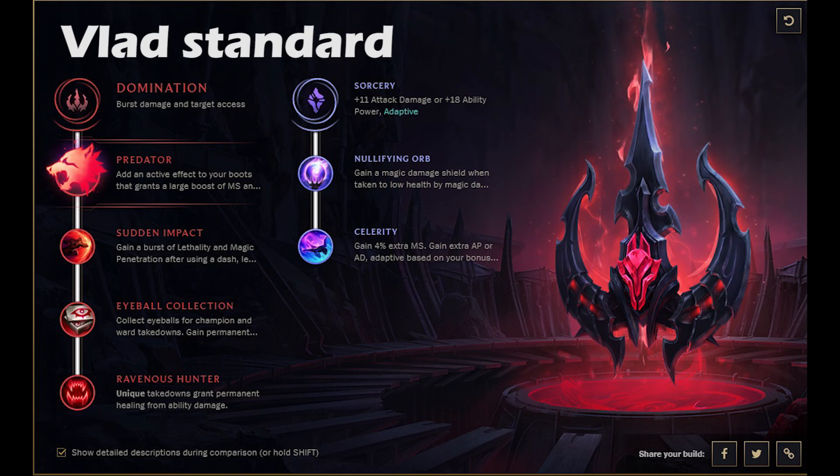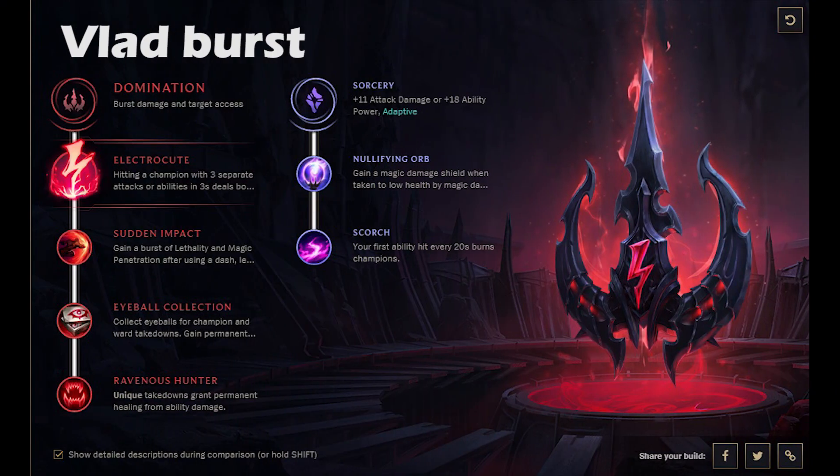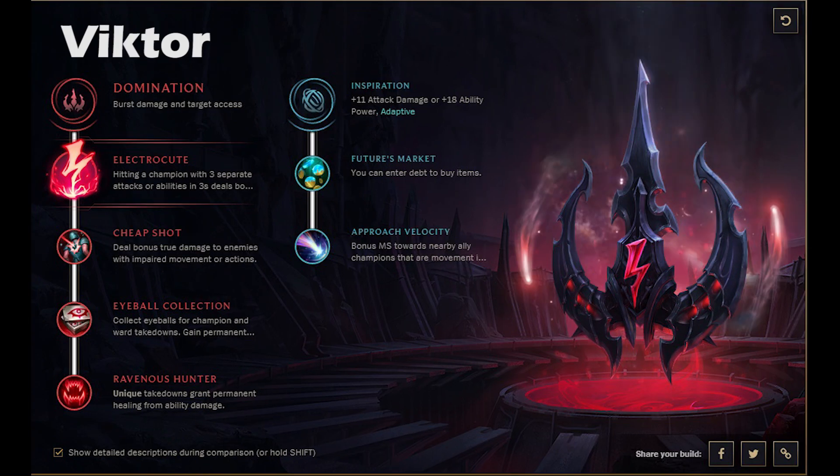Another Predator user I think is going to be Vladimir. I can see Vladimir using this extremely well to get flanks and good positioning in teamfights rather than just having Flash. You pop Predator and get a really nice position in a teamfight. Another page that will definitely work for Vladimir is an Electrocute page — for those Vladimirs going full AP, getting Deathcap as their second, third, or fourth item, and just going for big pops on the enemy early on. Grab Sorcery for the secondary and Scorch to help in laning phase to make up for missing out on Deathfire Touch.